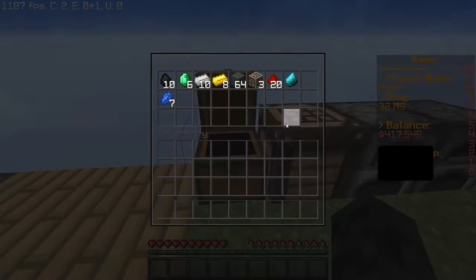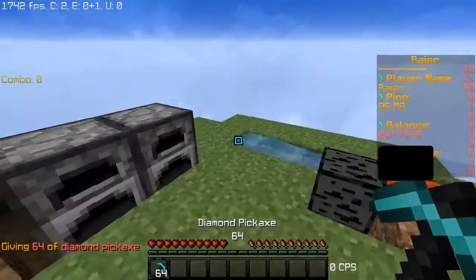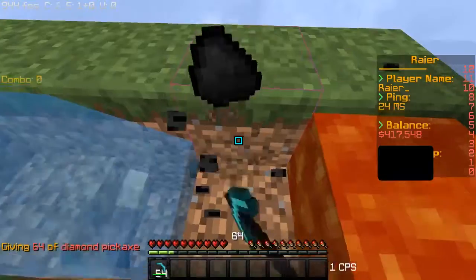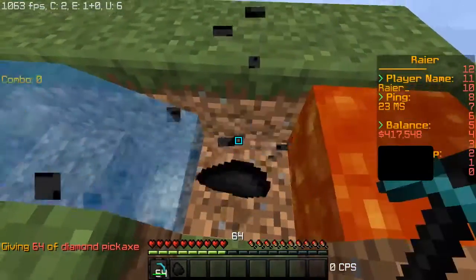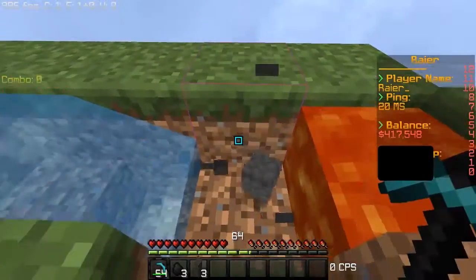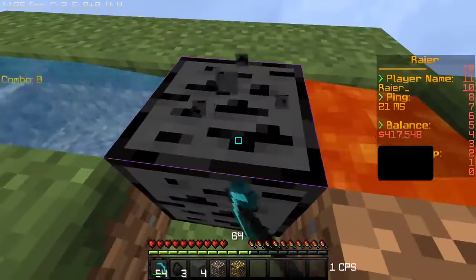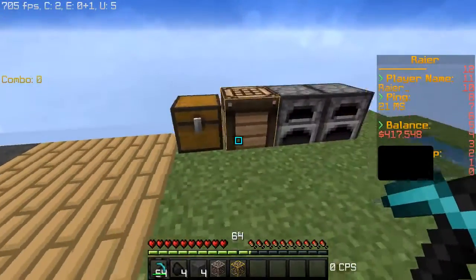On your Skyblock island, when you make a generator that's a cool feature — it can produce cobblestone, coal, iron, gold, diamond, emerald, lapis, and more. It's not just limited to those two basic resources.